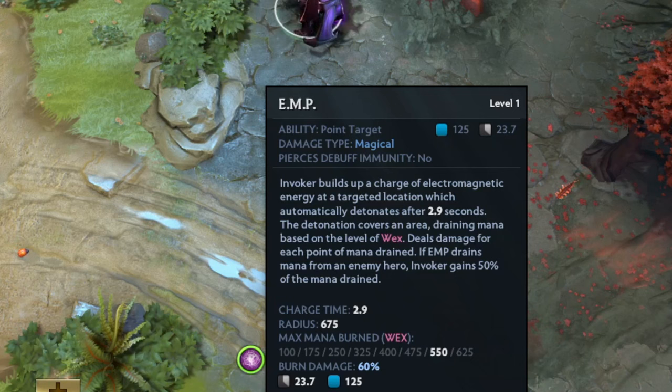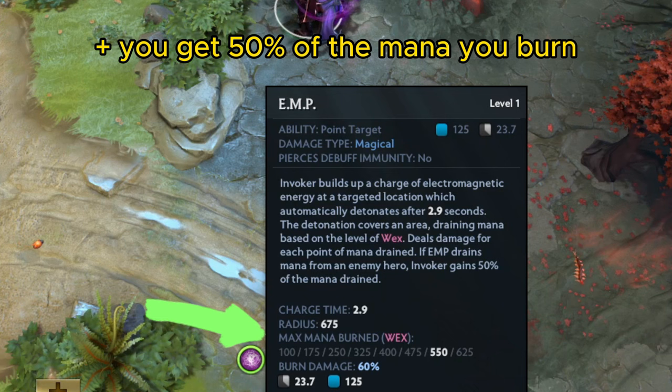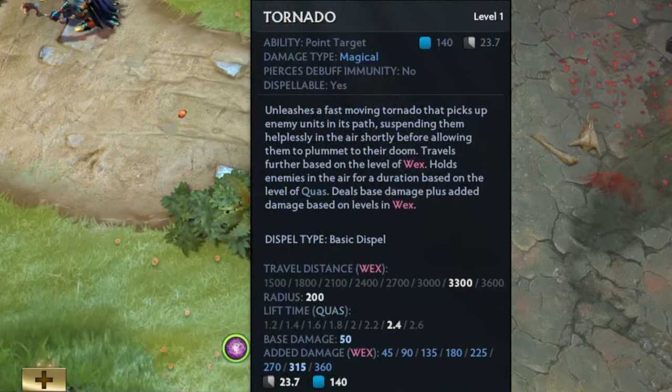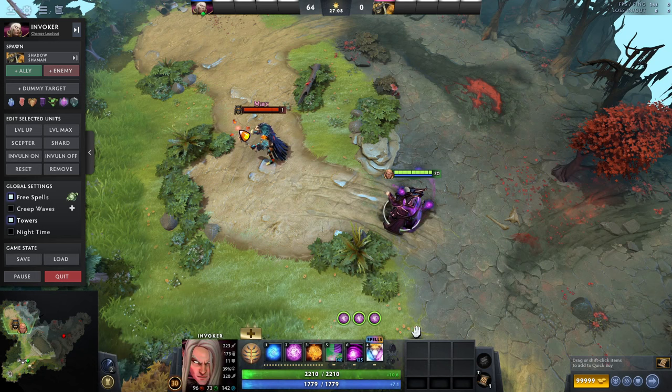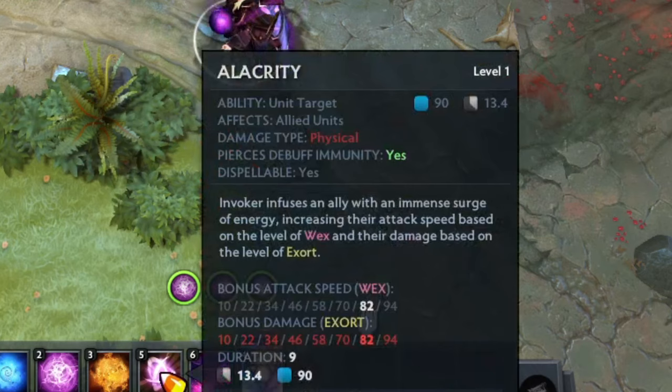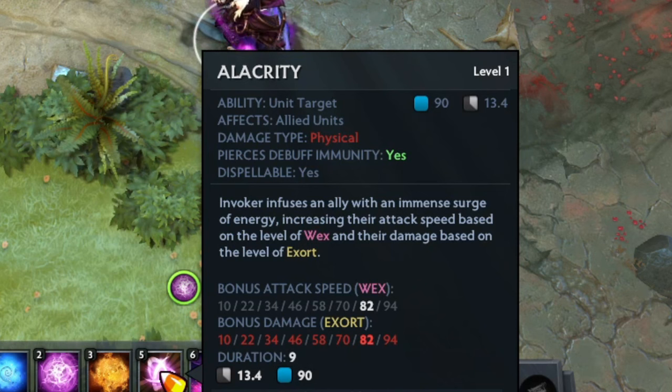Number four is EMP — EMP is just burning mana and dealing damage to enemies. Next one is Tornado, which is basically a tornado that lifts enemies up and deals damage. The next one is Alacrity, which basically gives you attack speed and attack damage.